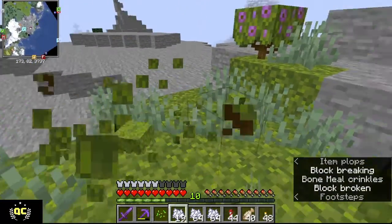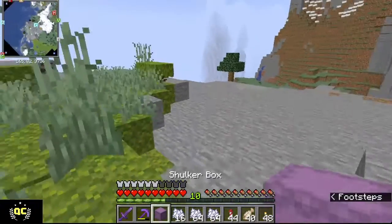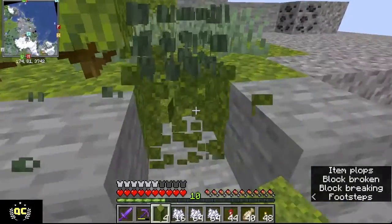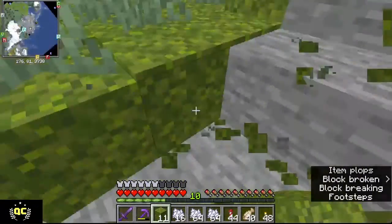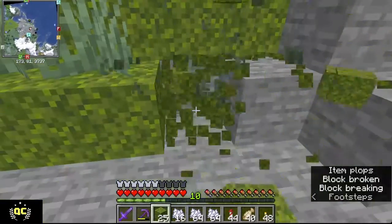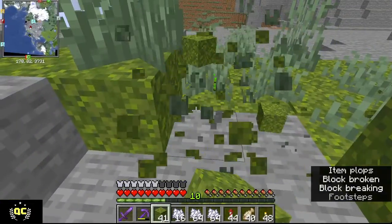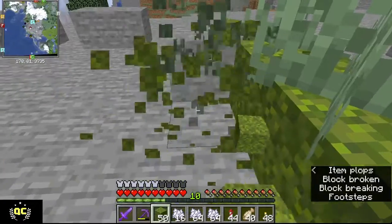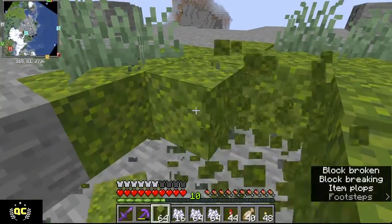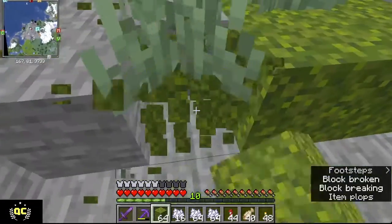Now we're moving on to the second half of this episode, which is getting ready to prepare our next hide-and-seek arena. The original goal during this particular live stream was to completely finish the hide-and-seek arena. That did not happen - we got so distracted. We got off topic, did a little bit of mining, a little bit of this and that. We were on call with Floral, she wanted to show us stuff, we wanted to do other things, and I realized we didn't have the resources we needed.